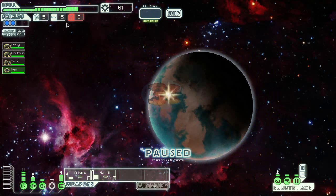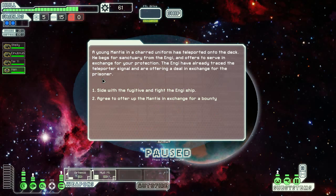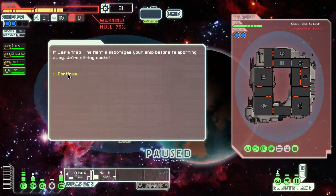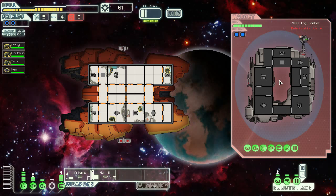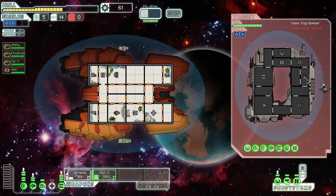One more encounter — we're gonna have to buy some fuel and missiles for sure. It was a trap — the mantis fugitive can sometimes blow up your ship from the inside and I don't have special doors. We're sitting ducks with a boarding party, and we just lost some hull. They don't seem to have a transporter, but damn it — I didn't even notice the defense drone. This is gonna be a nasty fight because I'm gonna have to shoot both missiles at the same time to try and take out their drone control first.